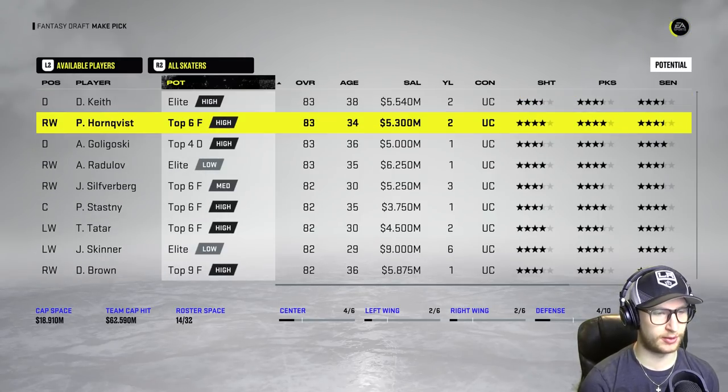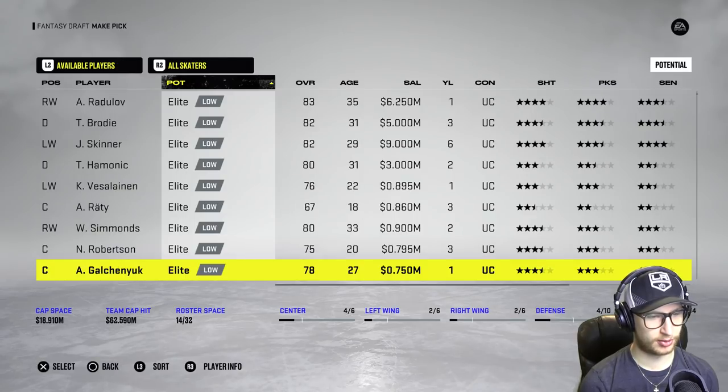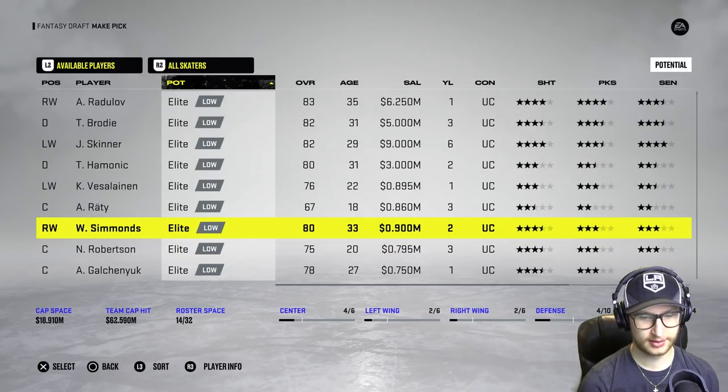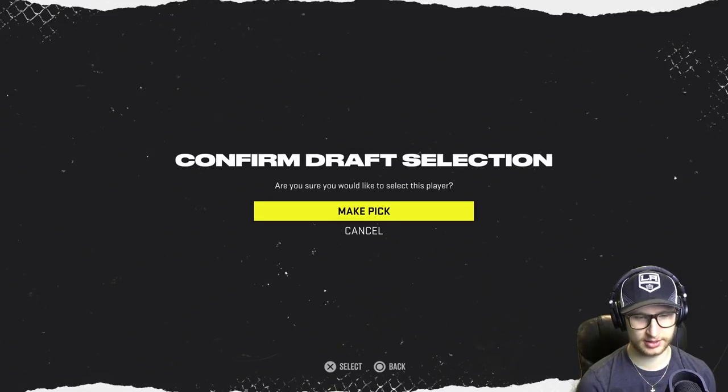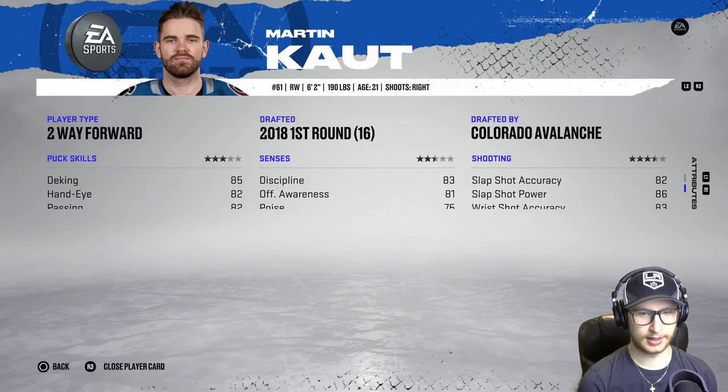Let's go absolutely crazy right now. The Wayne Train — I might have to do it. He's not gonna have any abilities. All right, Wayne Simmons, welcome to the team! All right, Marty, I am putting you on the team. Let's see how it works out — maybe you'll go up in overall. Maybe this team is gonna be awful, I really have no idea what to expect.